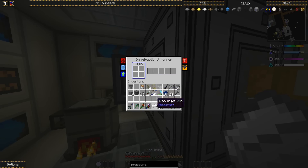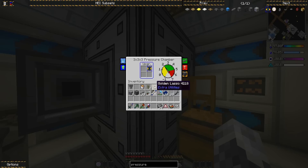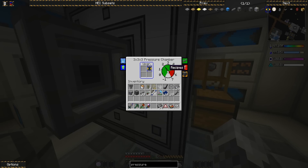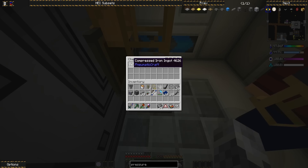Let's put the iron ingot back in here. I have set the output chamber to filter items that begin with 'compressed.' So with this power going, it's already done. Look at that - magic. We need to make a bunch of transistors and capacitors.